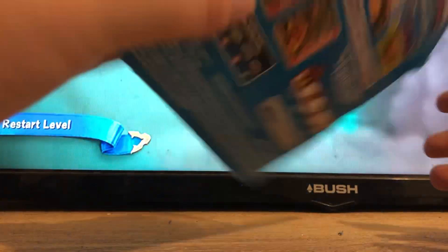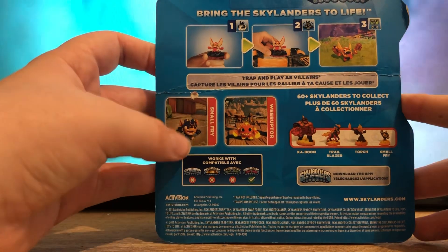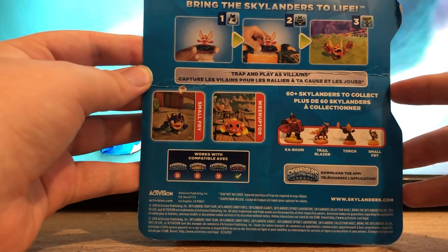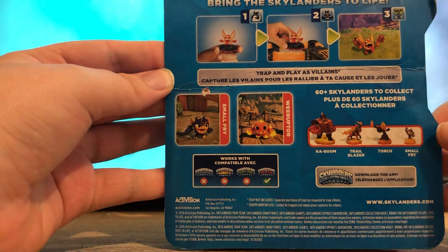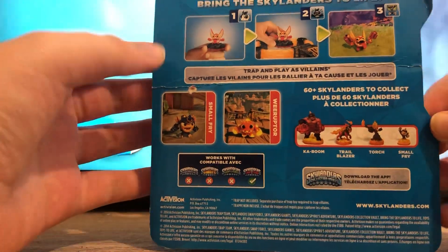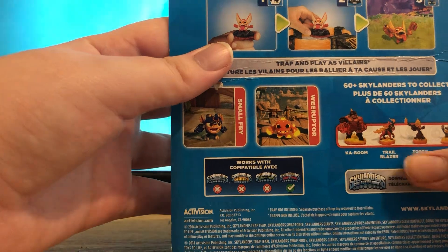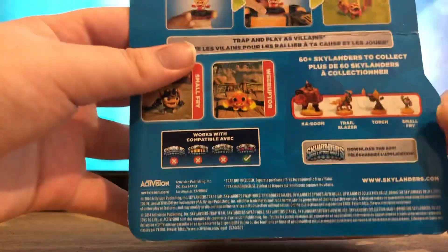Here is the back. My box is really beaten up as you can see, but it's still sealed so it's not a big deal. Here we've got Small Fry on the left and Wee Ruptor on the right. It says 'bring the Skylanders to life.' We've got 60-plus Skylanders to collect in this game — that's just insane. We've got Kaboom, Trailblazer, Torch and Small Fry, basically just promoting other figurines in that element.